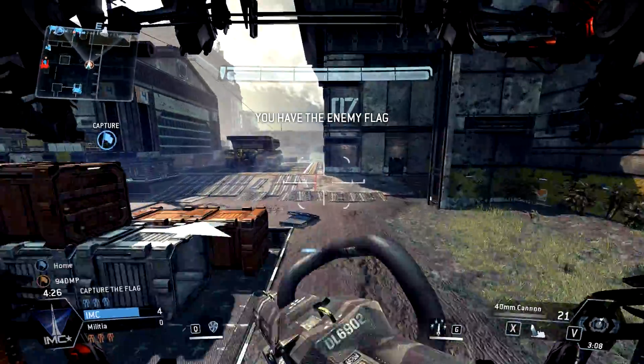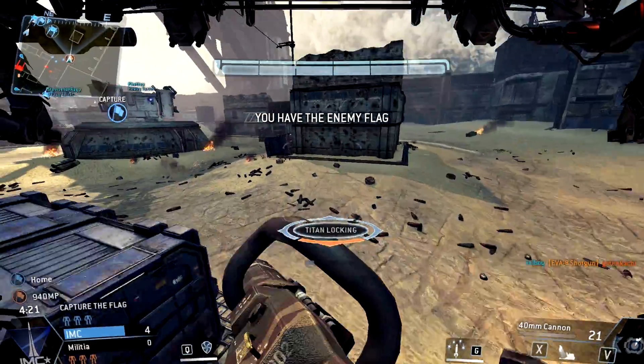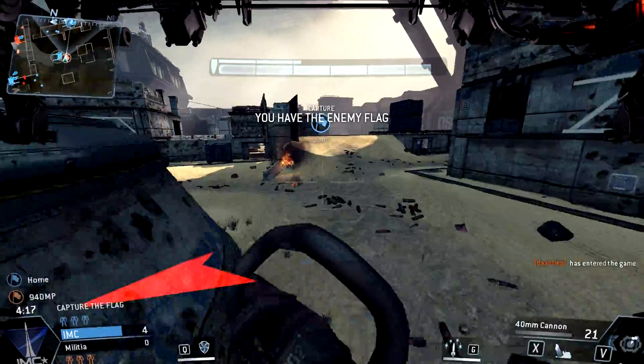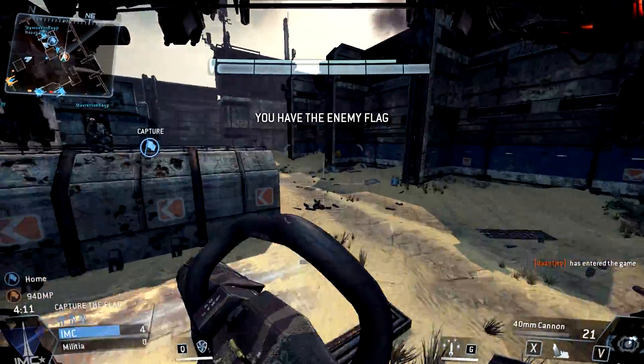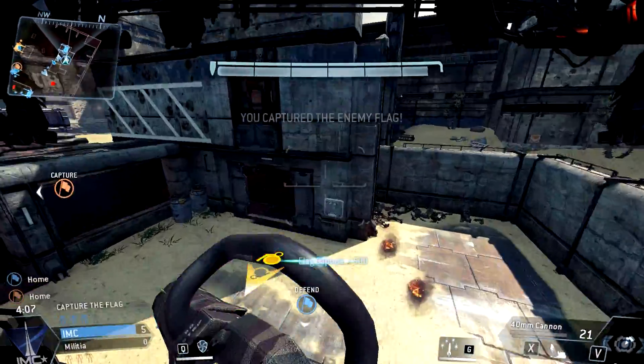If you're carrying the flag and you get killed, the flag will be dropped and enemies can pick it up to return it to their base. Also bear in mind that if you are carrying the enemy flag and arrive at your base but it won't score, that means your own flag is not there — you have to have your flag at your base to score. To win, you have to return the enemy flag to your base 6 times.